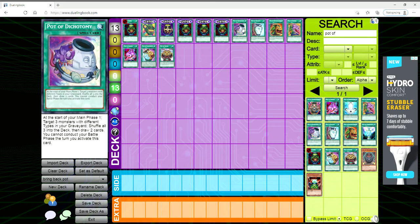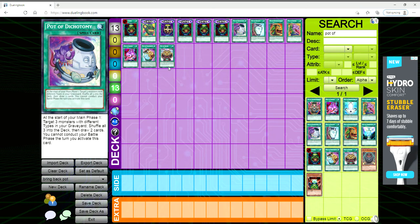Then you have more obscure pots like Pot of Riches and Pot of Dichotomy that aren't really played a lot. Pot of Dichotomy — at the start of your Main Phase 1, like Pot of Extravagance, you target three monsters with different types in your grave, shuffle all three into the deck, draw two, but then you can't conduct your battle phase.